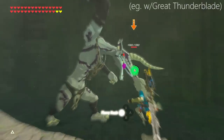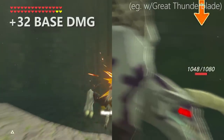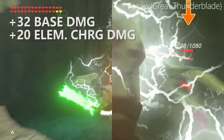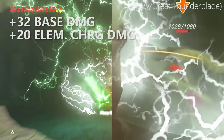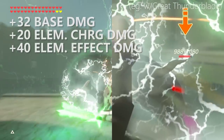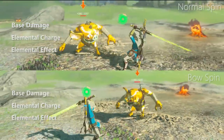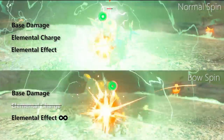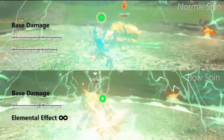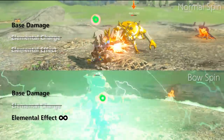Damage calculation is strange as well. There are three factors: the base damage is the weapon's normal damage with no power; the elemental charge damage is a tiny bonus stacked when the blade has elemental charge; and the elemental effect damage, which is completely different with each element. What the bow spin does is immediately cancel the elemental charge, but infinitely output the elemental effects until the spin is stopped — this is why the bow spin is so powerful.